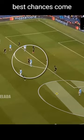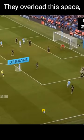Their best chances come when the wingers receive the ball and attract the opponent's full-back and free the half-space. They overload this space, one player attacks the space to free De Bruyne or Gundogan and they play smart through passes to the box.